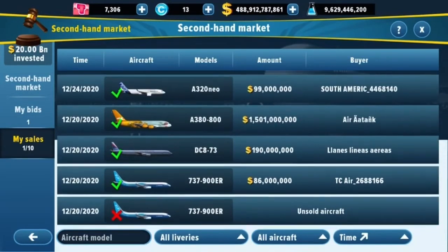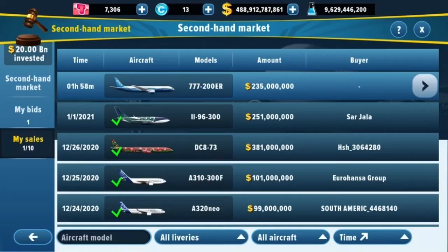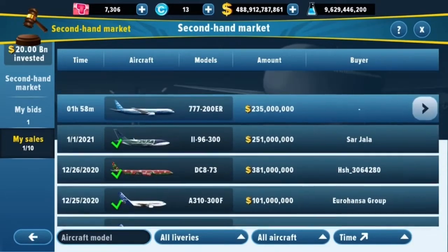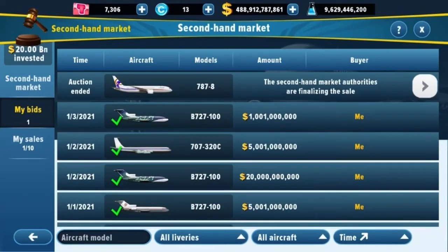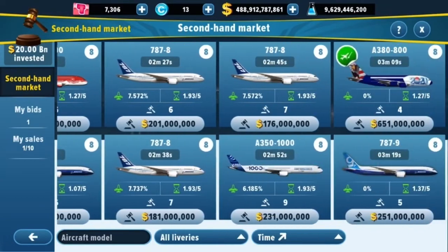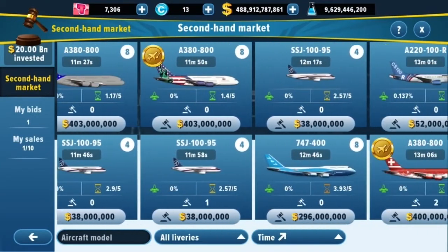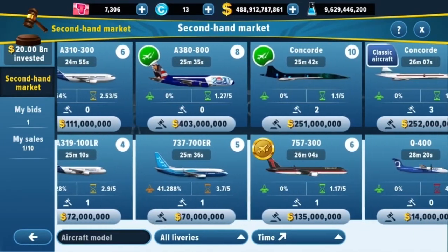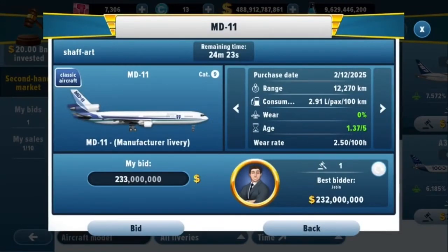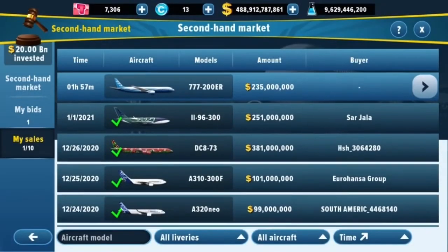Back in the Secondhand Market, you can see the 777-200 I just listed has about an hour and 58 minutes left. Sometimes auctions don't sell, but you can relist right away. I usually list aircraft for two-hour windows. The authorities take around five to ten minutes to confirm auction wins. And remember — all the classic retro aircraft here require no AM coins whatsoever, just regular in-game money. Really cool feature overall.